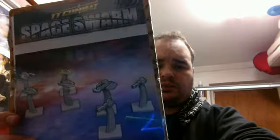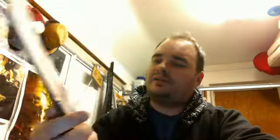After getting rid of the packing material, this is something I've actually seen on TT Combat's website. I like TT Combat stuff — really good value for money, easy to put together and paints up fairly well. This is actually an entire game: the TT Combat Space Swarm — a fast-paced game of miniature spaceship combat. It has dice, the core game setting, rules, and stat cards you can cut out, along with directions to build your little ships.